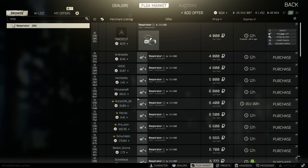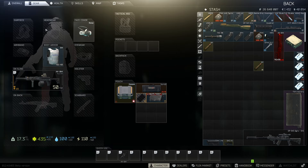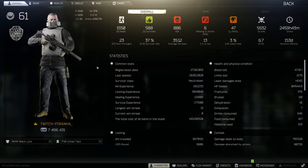You can loot these quite commonly on scavs, same with the 3M armor. Because you've still got your head slot you can wear any helmet in the game, but you are basically wearing paper at this point — so it's up to you if you want to wear a decent helmet. You can wear any rig; obviously you can't wear an armored rig because you've got armor on.